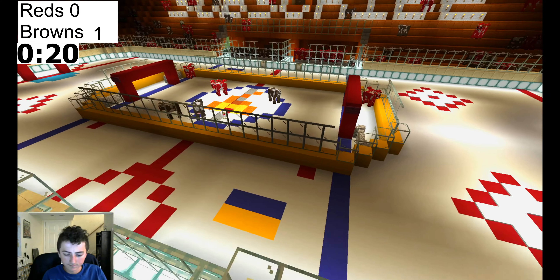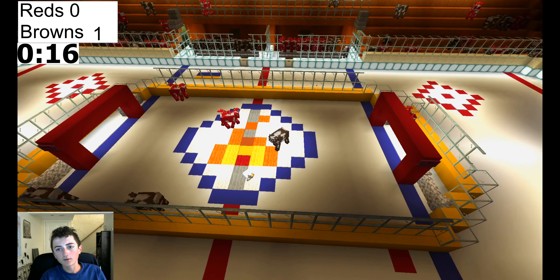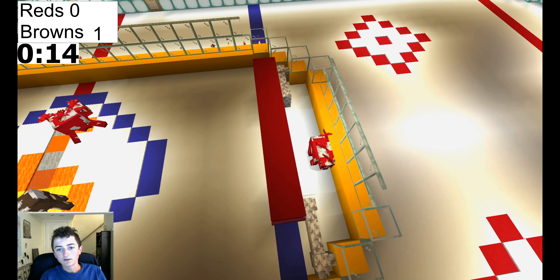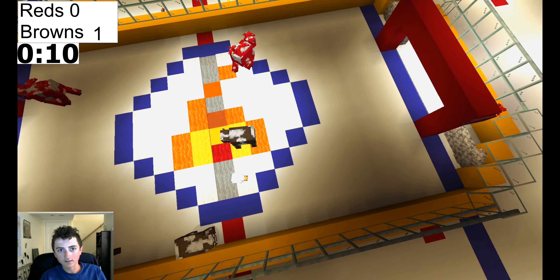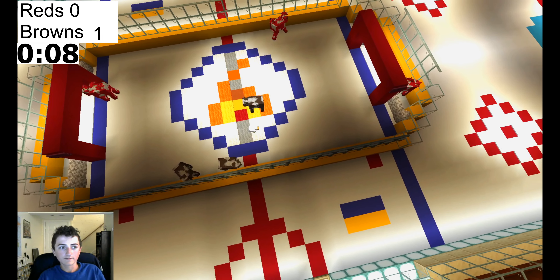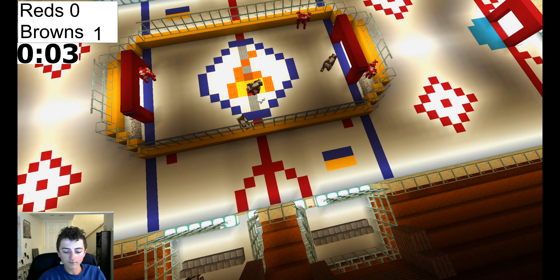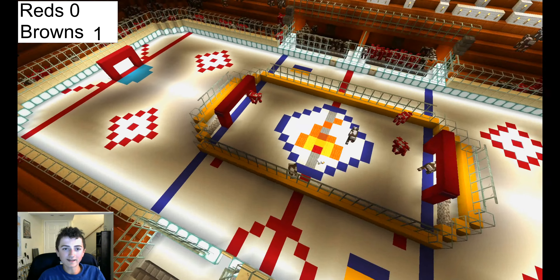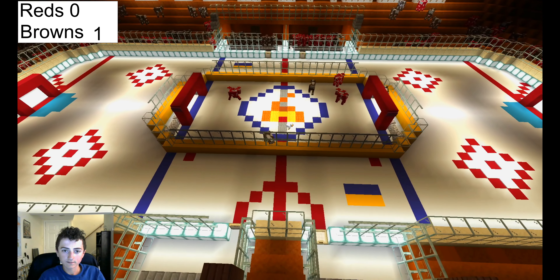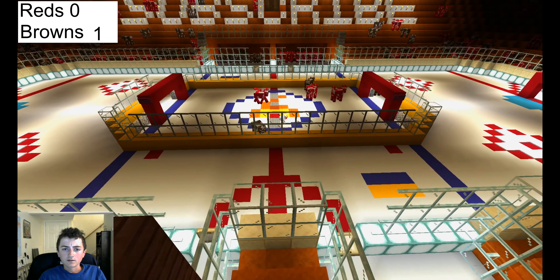Pass on the ice with 18 seconds left. They would pull the goalie, but they don't have one. It looks like the Mooshrooms definitely threw the game — they're not even trying. As the clock winds down, it looks like we're going into game seven. Game seven — what will happen?